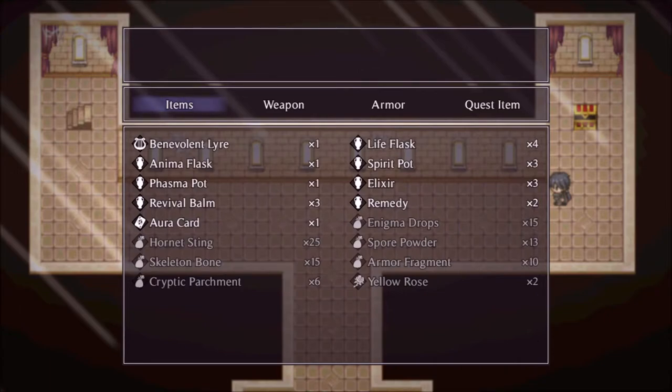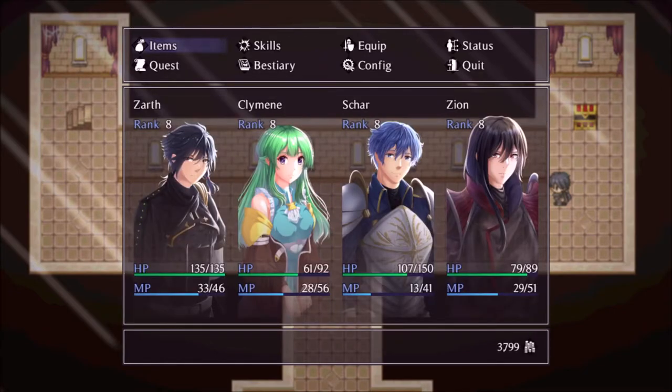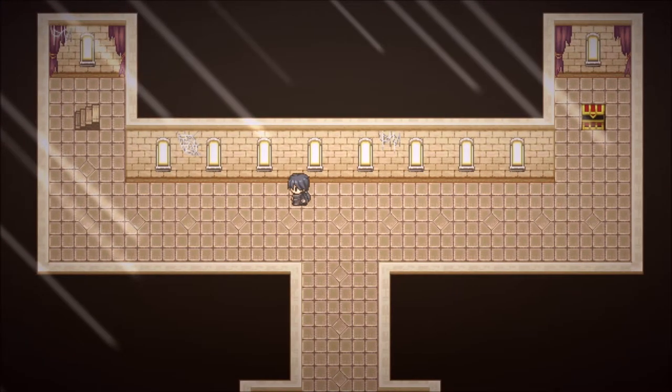We got an Aura card — permanently increases a character's magic by three. This is a tough one because we have two magic users: Climbing and Zion. I'll hold on to that card for a bit and give it a good think.